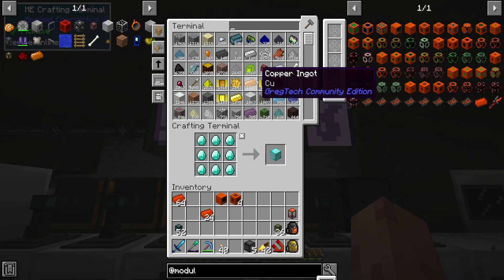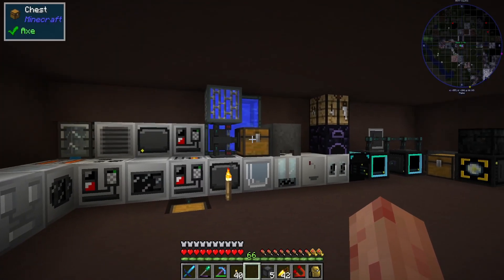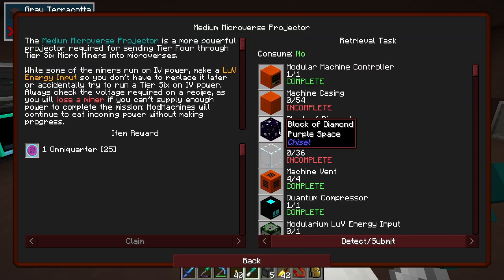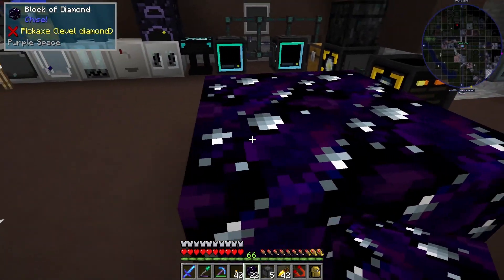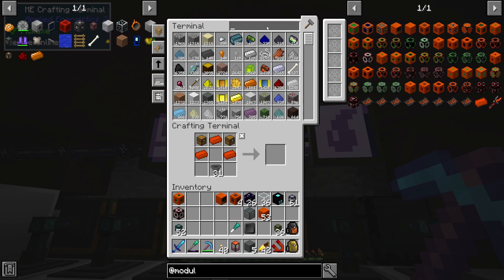26 blocks of diamond — that's a lot of diamonds. I have that many diamonds. Specifically, I think it's 26 blocks of diamond-chiseled purple space, like this. Ooh, fancy.